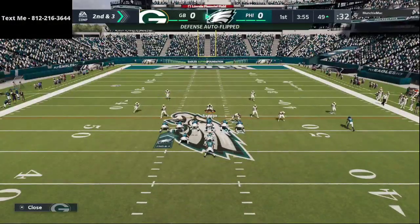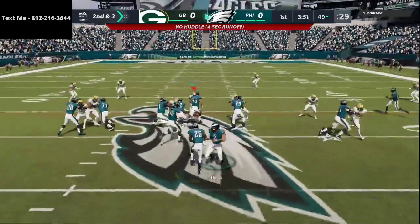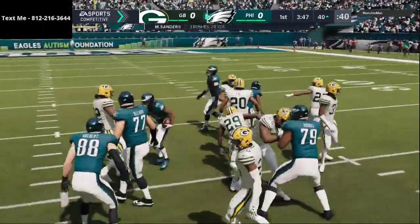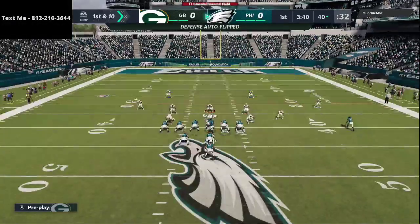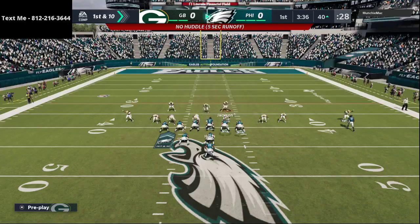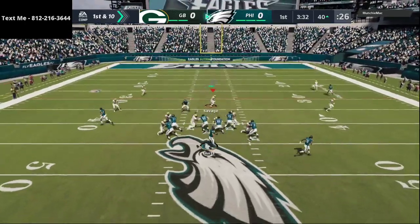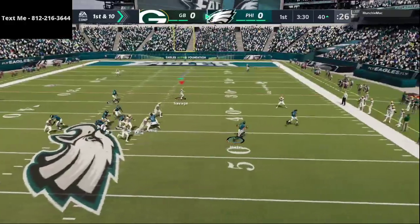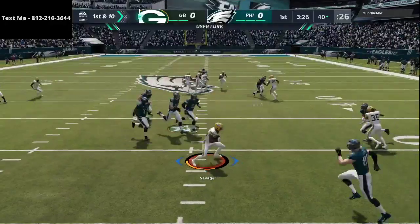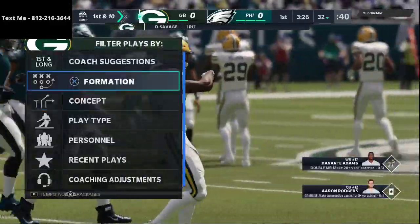Starting out here, this guy is interestingly running some power-I on me. I might have to check down into a different defense just because of the severity of the runs he's going to be using, or I'm just going to bring the safety down and really force him to have to pass — watch for any post routes over the middle. And there we go, we get that nice user lurk, bad read by him, and we're able to get the nice turnover right off the bat.